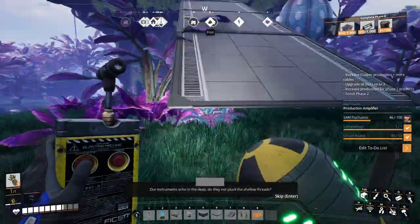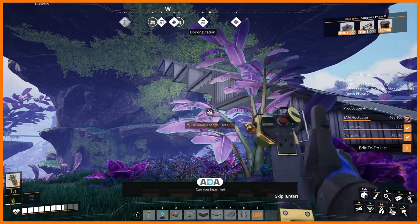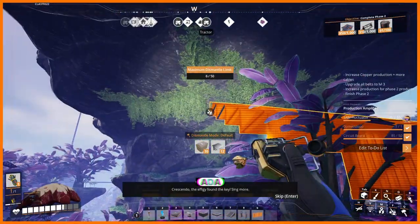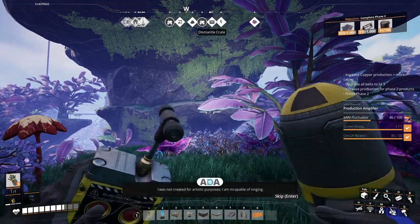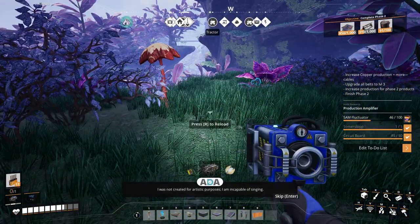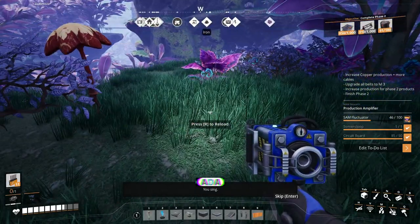In-game dialogue upon collecting the Mercer sphere: 'Our instruments echo in a deep. Do they not pluck the shallow threads? Can you hear me? Crescendo. The effigy found the key. Sing more.' 'I was not created for artistic purposes. I am incapable of singing.' 'You sing.' 'Noted.'